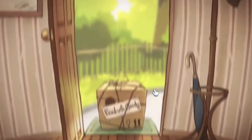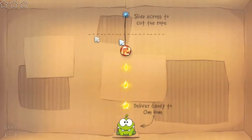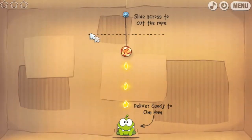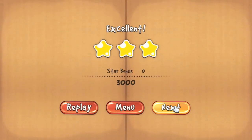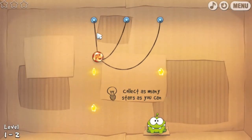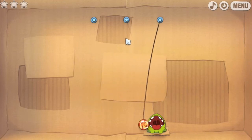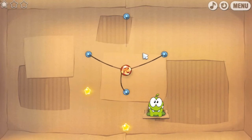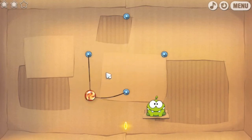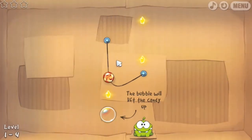We're going to watch the cutscene. Time to cut the box, slide across to cut the rope, deliver candy to Om Nom - something simple like that. Get all three stars and we'll move on to the next level. I'll try my hardest, like the game says, to get all three stars, but I can't guarantee a perfect three-star run.